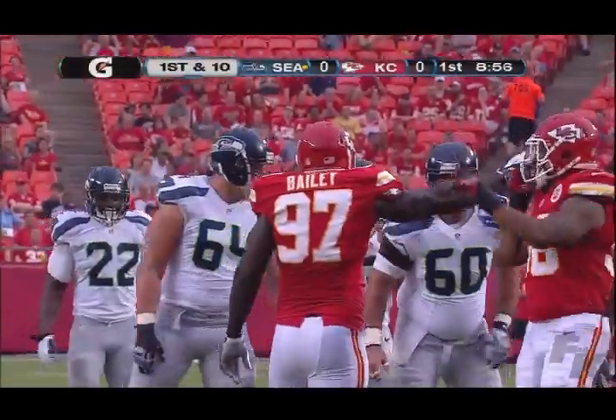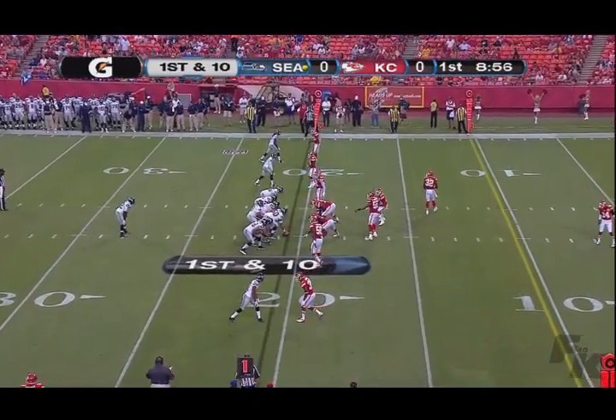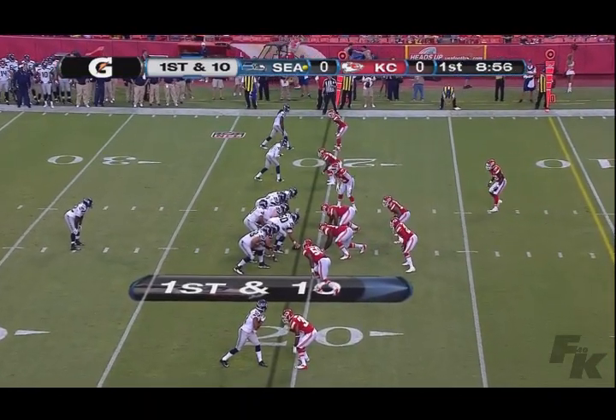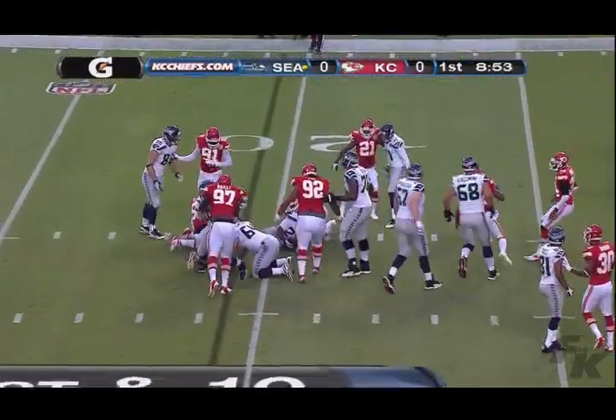He was on the move there. As Pete Carroll said this morning, these quarterbacks have been scrambling their whole lives. Russell Wilson is just particularly comfortable when he gets out on his feet. First and ten at the Kansas City 21. Wilson again under center, single setback Turbin gets the ball left side and is tripped up and knocked down.